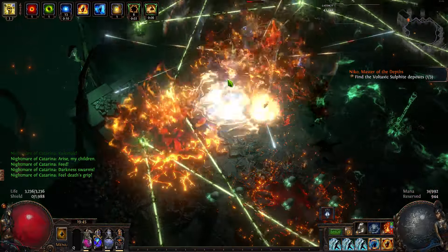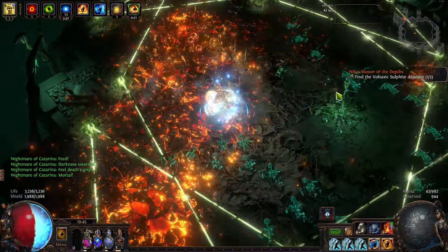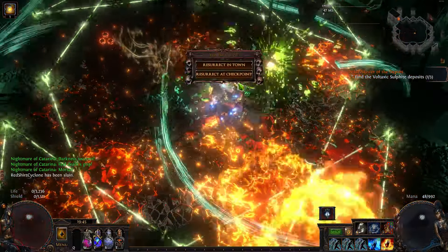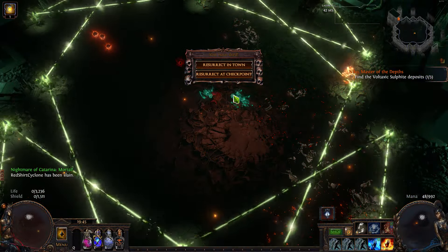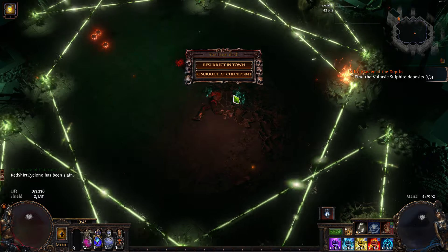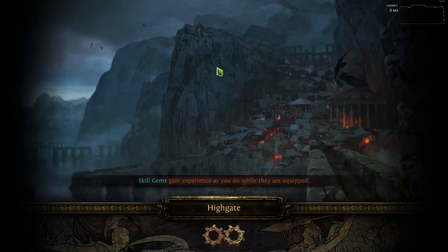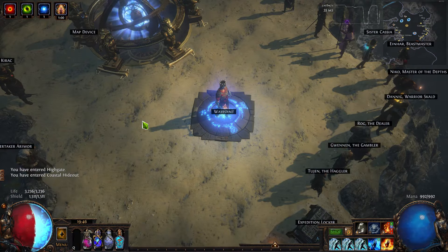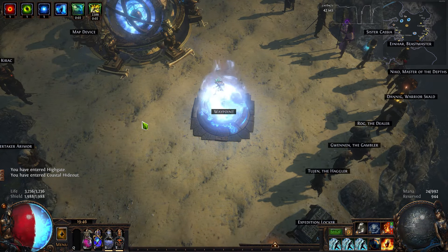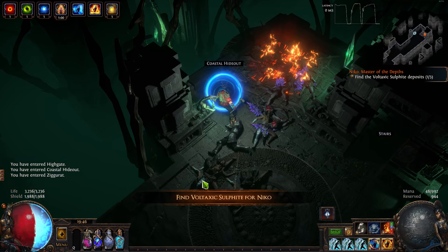I think there's all kinds of DoT on the ground. This game is terrible with this damage over time — I don't know why they don't just get rid of it. Was I on damage over time? What was hitting me? I couldn't even see what was hitting me. It's kind of annoying.